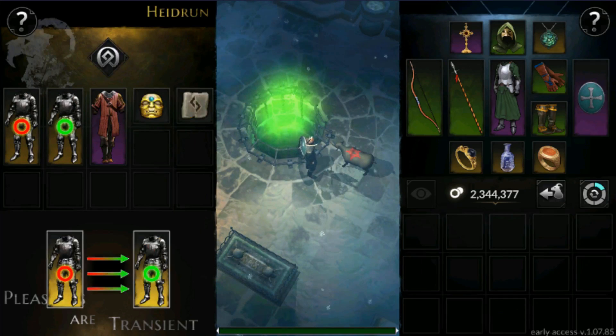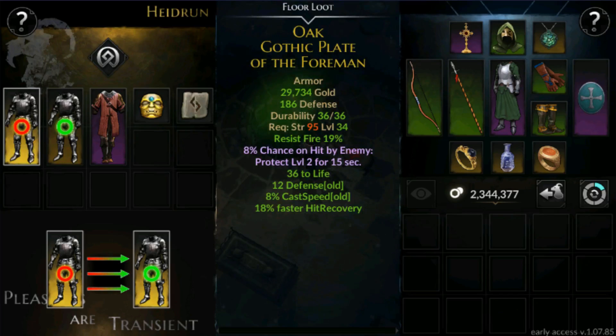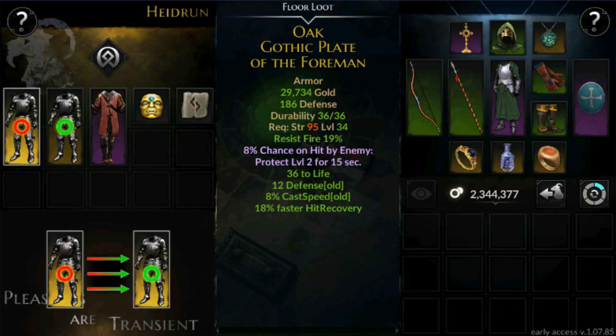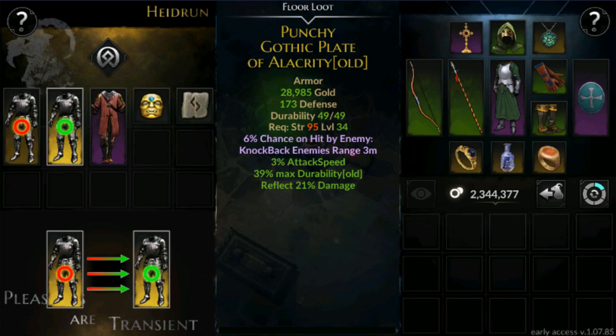Right after I put it in, you will see 2 different colored circles. The red one indicates the source item and the green one indicates the target item. I am pretty sure I am going to get every single status from the red one transferred to the green one.